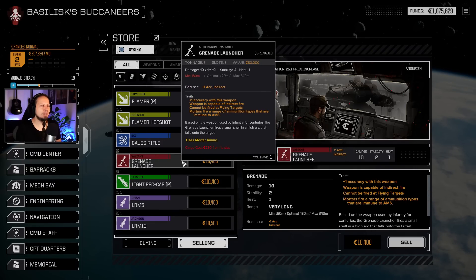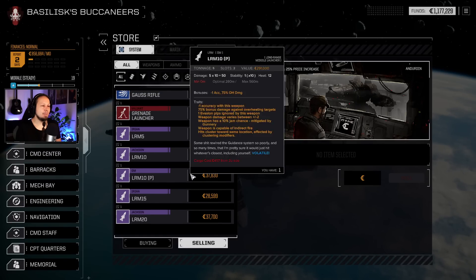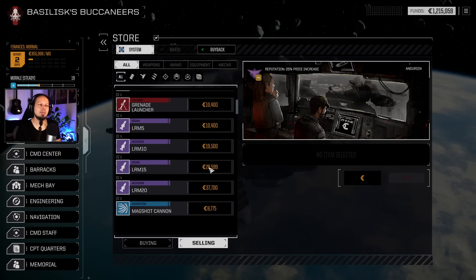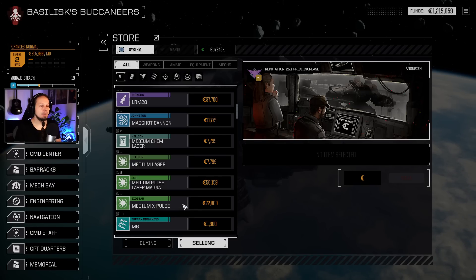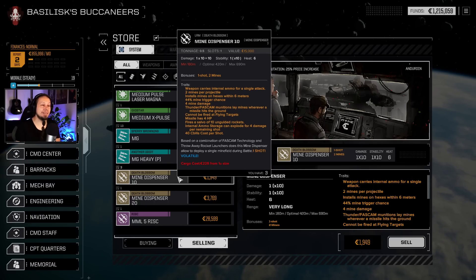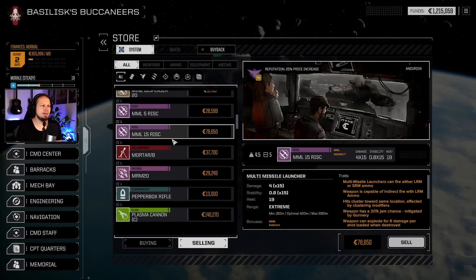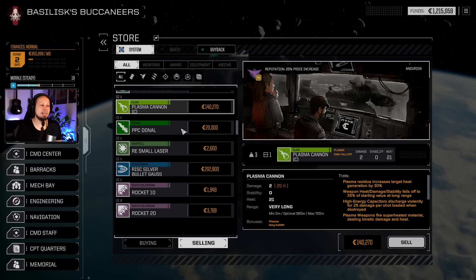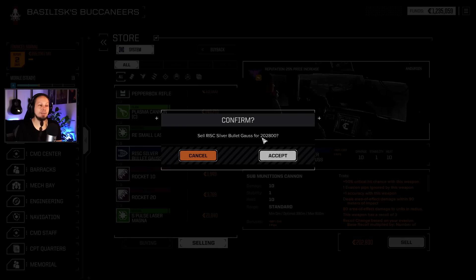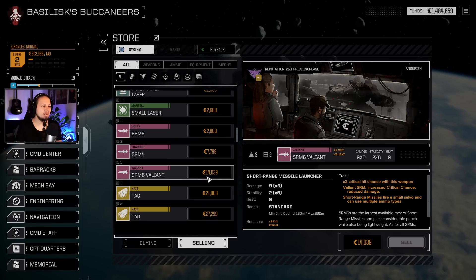Grenade launcher - yeah, we also wanted to fiddle around with that thing. The light PPC can go I think - we'll sell that. A pirate LRM - it's valuable but I'm not really a fan of that thing. Do we drop the LRMs right now? I have the feeling the answer is no - we are not doing that. X-Pulse lasers - yeah, they are great. Mine dispensers - a thing that we can technically play around with, we can use mines if we wanted to. We have an MML-15 already. Clan Plasma - too valuable to give up. The Donald PPC - I'm not a fan of PPCs. The Silver Bullet Gauss rifle just gives me a lot of money, so I'm gonna drop that thing now.